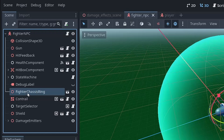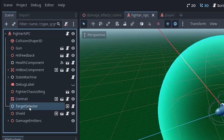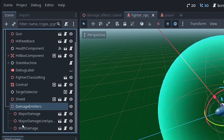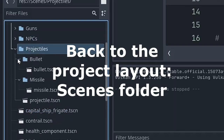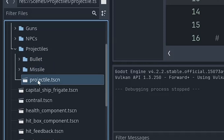We've got the model — that's the chassis — and the contrail. I followed another tutorial to make those contrails, the ribbons that appear behind the player or enemies. There's a target selector component for how you choose your target and how to pick another if you destroy one. There's the shield, damage emitters — the flames that appear when the ship gets damaged, three levels: mild damage, major damage, and major damage with line sparks, which is the most severe. Projectiles are the main bullet — the projectile is actually a parent class, and both the bullet and the missile inherit from the projectile scene.